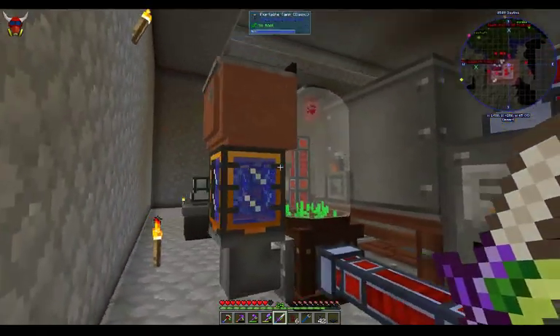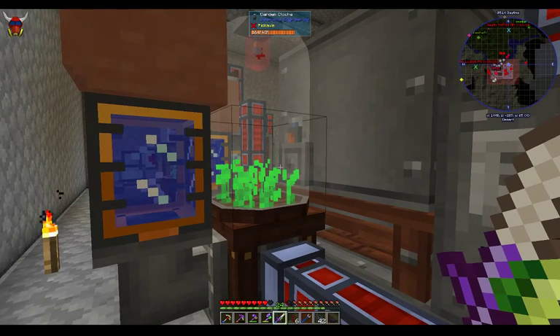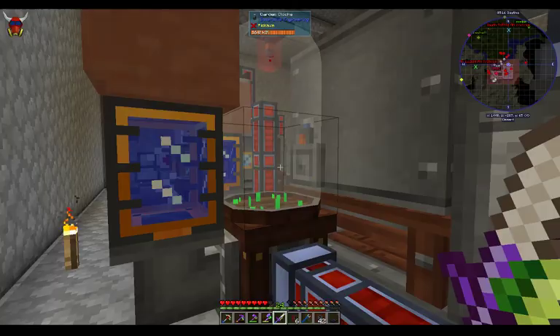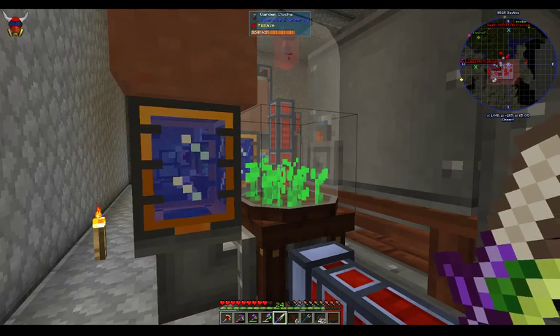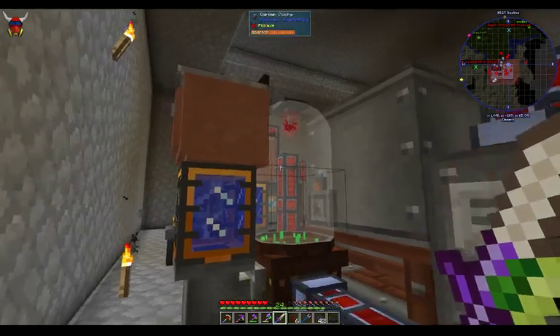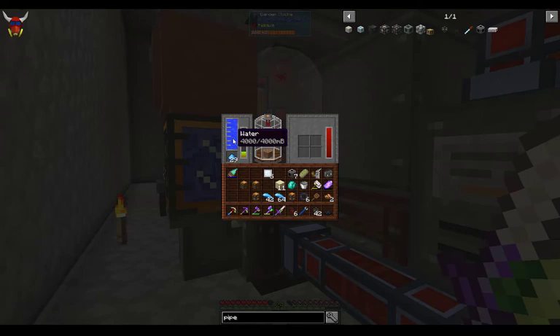There's a machine here called the Garden Cloche - I think that's how it's pronounced - and as you can see, this machine is growing potatoes automatically. No more manual work, it's just growing potatoes. The setup is relatively simple and just requires some power, water, and this slot here is for fertilizer.